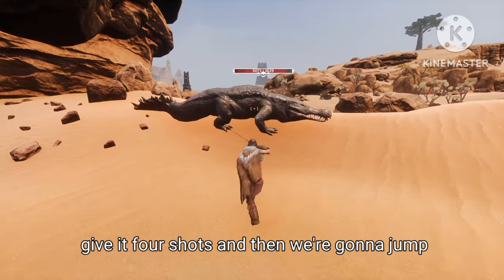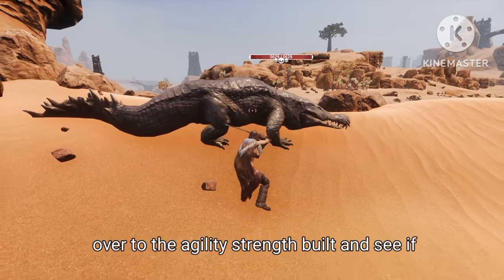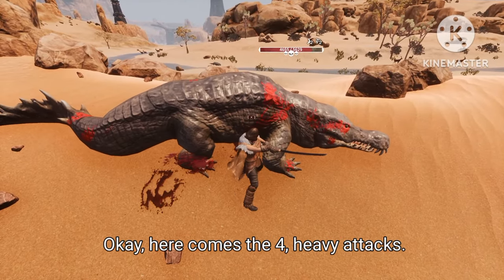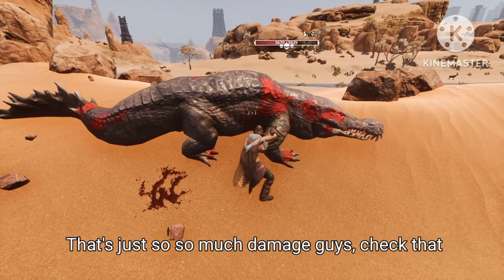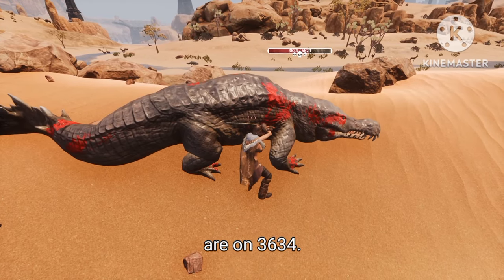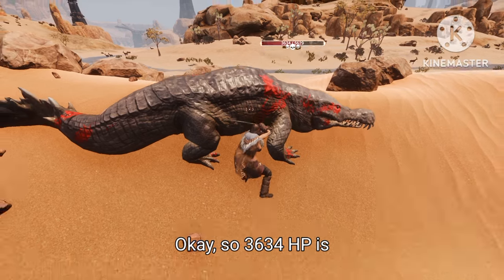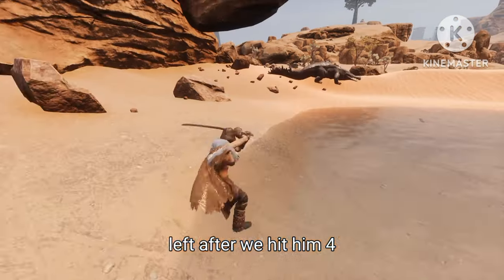Now let's switch to heavy attacks and give it 4 swings, then we'll jump over to the agility-strength build and see if it does more damage. Here come the 4 heavy attacks — that's so much damage, check that out. We're on 3634 HP left after hitting him with 4 heavy attacks.